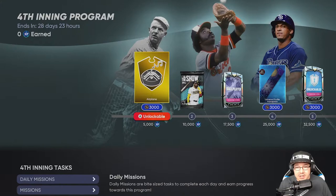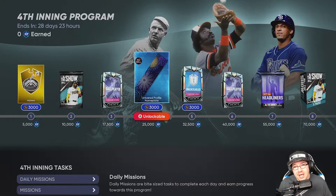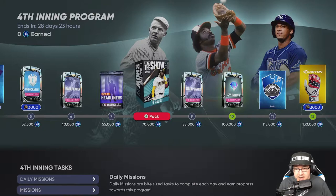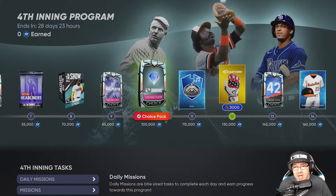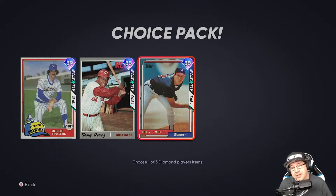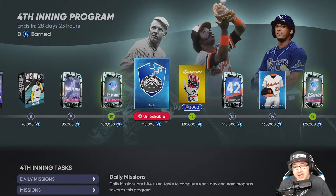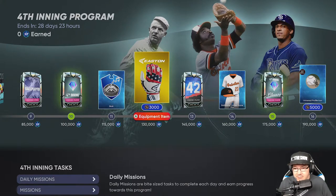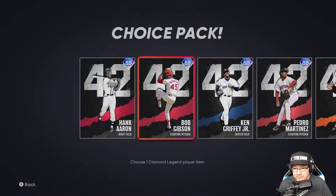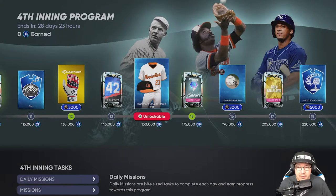Here are all the things you're going to earn. You're going to earn some packs — ball player packs — and it's a July Fourth of July theme, so you're going to get a lot of fireworks and stuff like that. You get five ball player packs, you get a Fourth Inning player pack here with Rally Fingers, Tony Perez, and John Smoltz. Yes, another John Smoltz card. You're also going to get the Red, White, and Blue batting glove and a 42 Player card.